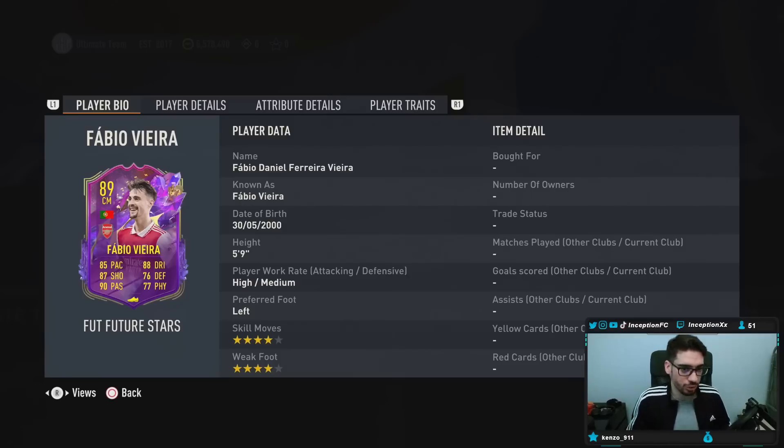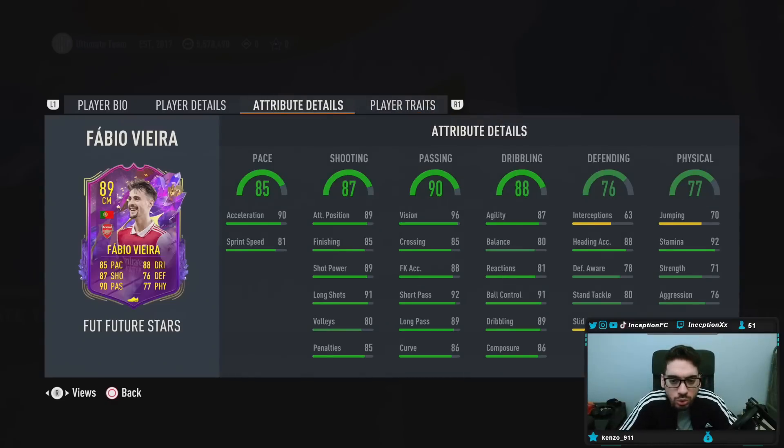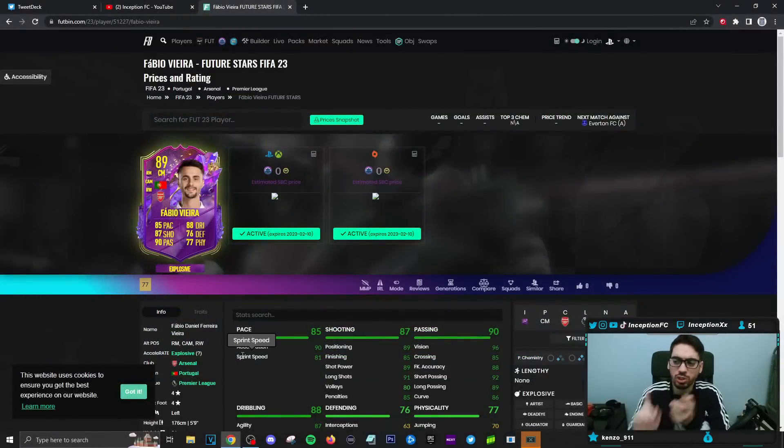With Fabio Vieira, we're taking a look at a card who is five foot nine, high-medium work rate, left footed, four star skills, four star weak foot. In game he has long shot taker, playmaker, outside foot shot, swerve pass, and flare passes as in-game attributes. The dribbling formatting is interesting — this is definitely a card you have to use mainly in the center mid position.